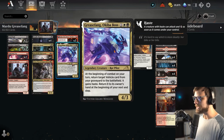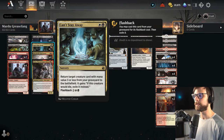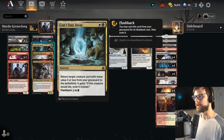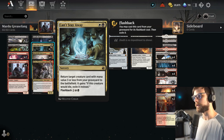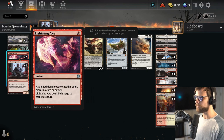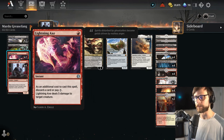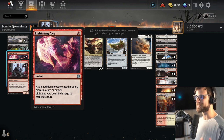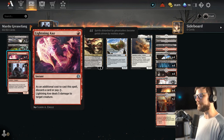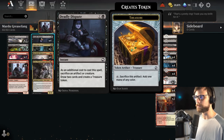Just in case we throw Greasefang into the graveyard during our self-mill strategy, we have Can't Stay Away, which gives us the opportunity to bring back any creature with mana value three or less. If the creature would die you exile it instead, and you can flash this back as well for added value. We also have Lightning Axe — as we're discarding with blood tokens, if we need to deal five damage we can do so by discarding a card. And we have Fatal Push here as well.